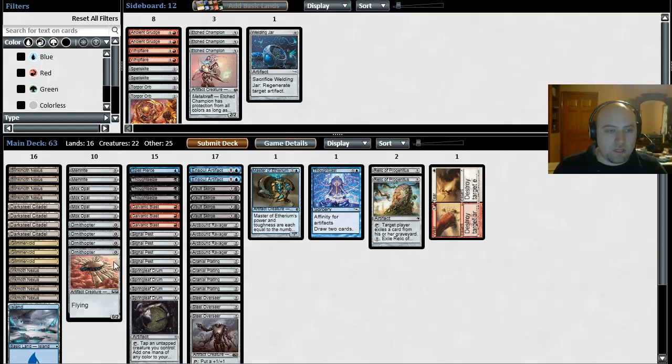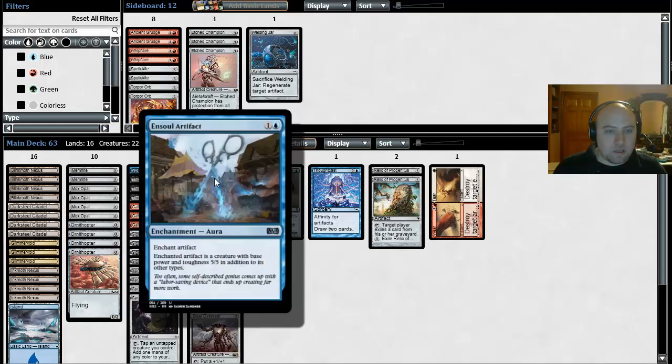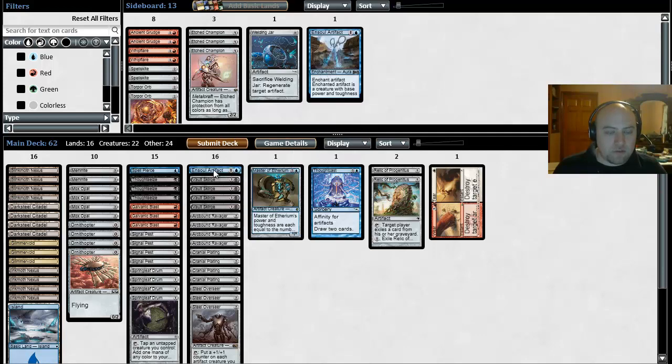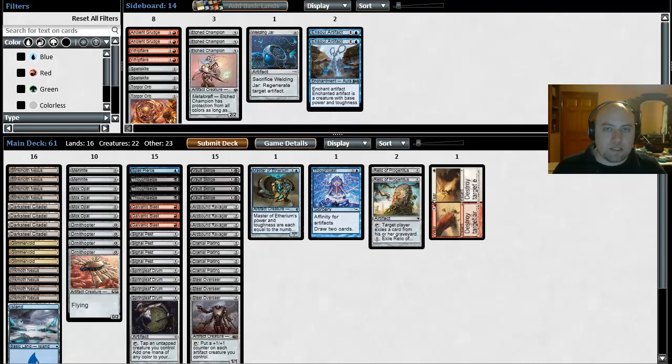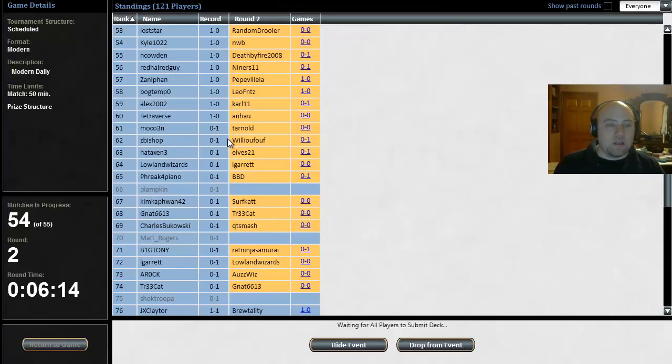We don't need Welding Jar — we don't have anything we need to protect. Galvanic Blast — I kinda like Galvanic Blast because it can kill Goblin Electromancer, which is actually important. I don't think we want Ensoul Artifact, it feels too slow. I do want some number of Galvanic Blasts. We'll cut one Galvanic Blast and go with that. Sometimes you can probably cut the Island in some matchups, but not here because we actually have Spell Pierce, so I want access to the Island. I want to keep the rest of my cards including the Memnites, because I just want to be as fast as possible. It'd be really awkward if Goblin Electromancer can block Memnite, but it is what it is.